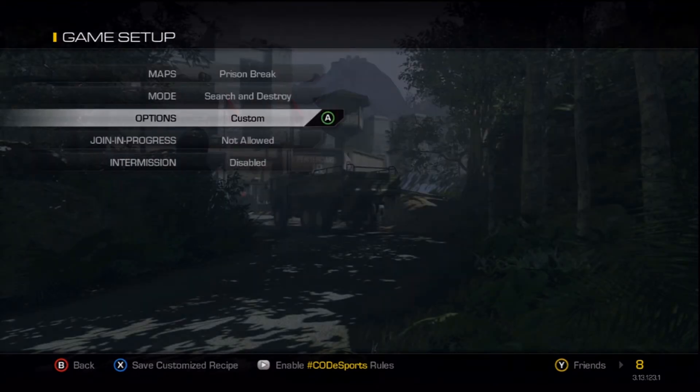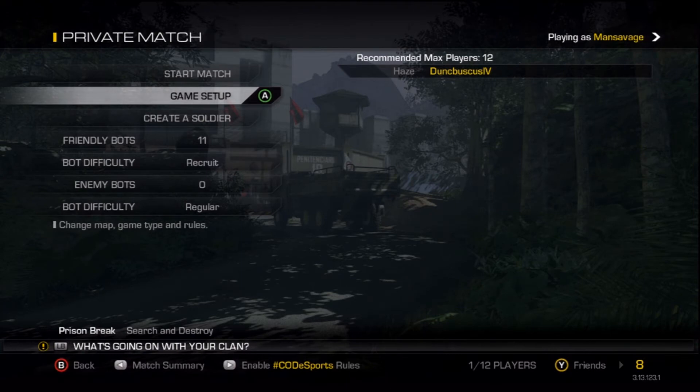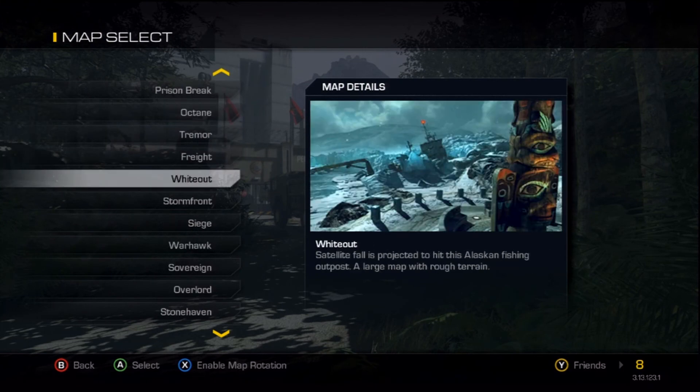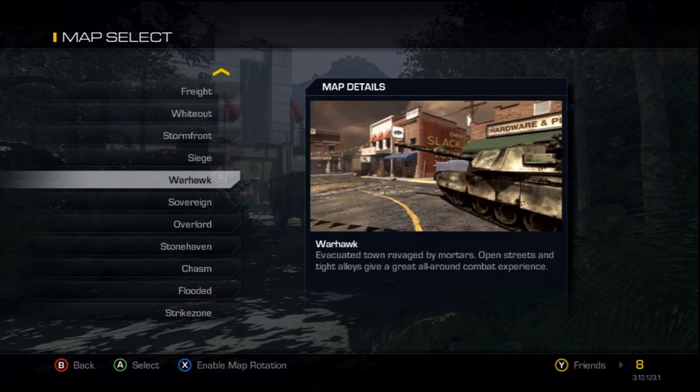That's basically all you need to do. It works on maps where the bombs are close to spawn. You want to choose Federation as the defending team, so the bots set up by the bomb areas and don't rush. Pick Federation and they'll set up near the bomb locations. It usually works on maps like this one. This is my friend's account by the way — my other account got suspended for two weeks, I'll be back on that next Wednesday. It works on Prison Break, Freight works okay, and Stormfront is decent — you can wall bang and stuff.